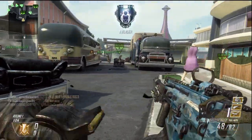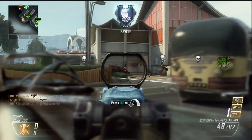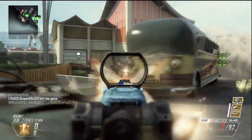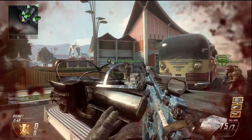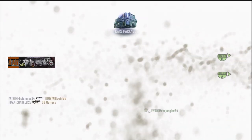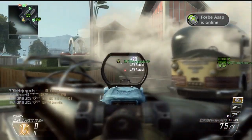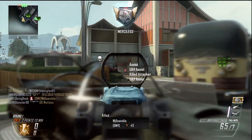I know it doesn't look like I'm playing the objective, but I am — I'm holding down A and stopping them from getting B. I'm not like the rest of these guys trying to camp their spawn. I mean, I guess essentially I am camping their spawn, but not exactly how they are. In demolition, you can turn around on them — if you can get a plant, you can basically run this map. I've wanted to do this video for a while; I love demolition.